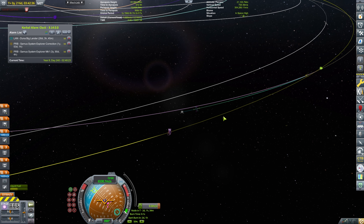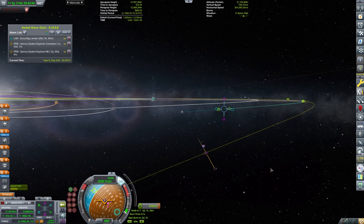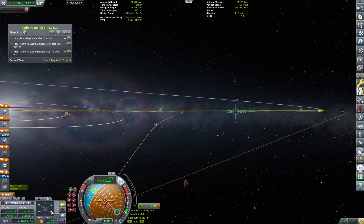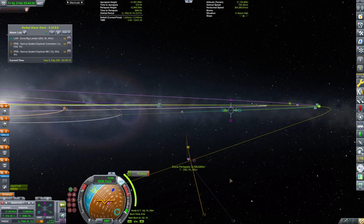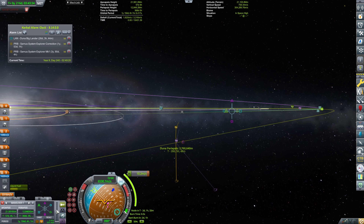We are approaching Duna and as you can tell, we are on final approach. The Duna rendezvous should be happening in roughly 25 days, but we can actually make another maneuver in two days, which will be correcting our arrival. We do want to bring down the periapsis significantly right now, because all of the maneuvers later on will be much more expensive. However, this one is actually quite cheap — roughly 10 to 30 meters per second, and we have a budget of 3,300, so that's more than enough.